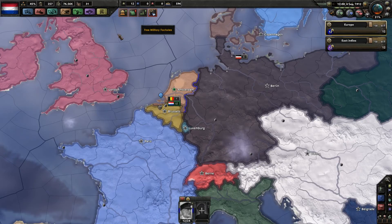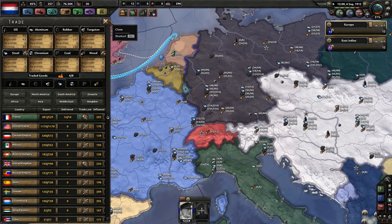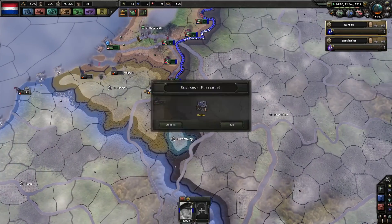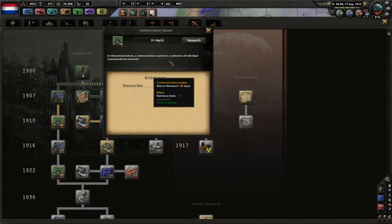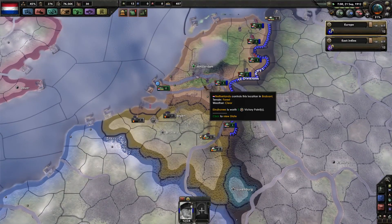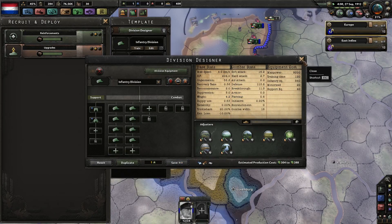I'm gonna wait actually, but I'm going to import some more steel from France. That should be good. It's not insufficient anymore, which is nice. Radio has been researched, which is also good. And I'm gonna go for Radio 2 straight away, which gives me bonuses for the reinforcement rates. And I have enough experience to actually add the field hospital, which is good.